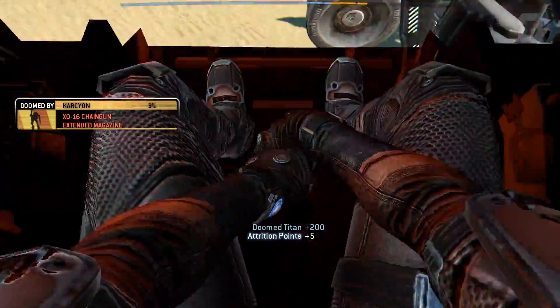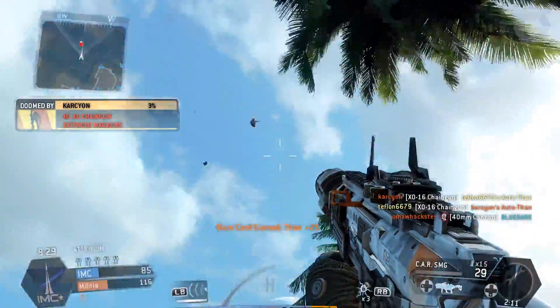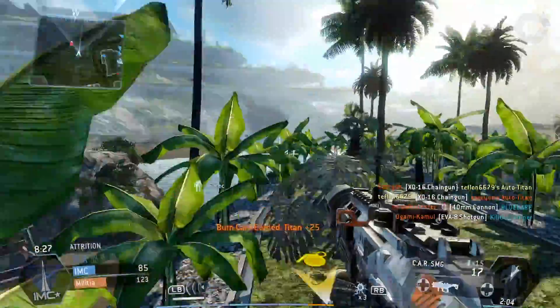That's the job of the DLC packs, and Frontier's Edge is no different in this regard. It's got three maps included: Dig Site, Export, and Haven. They're all really quite different too.